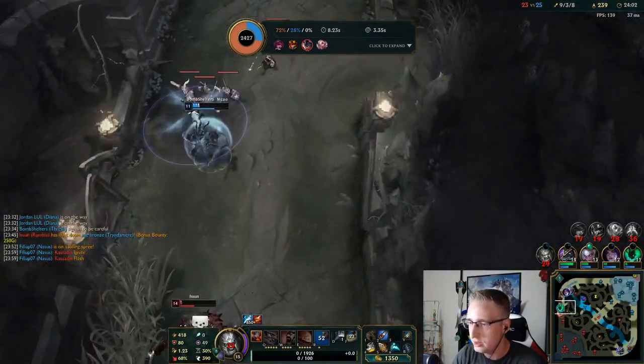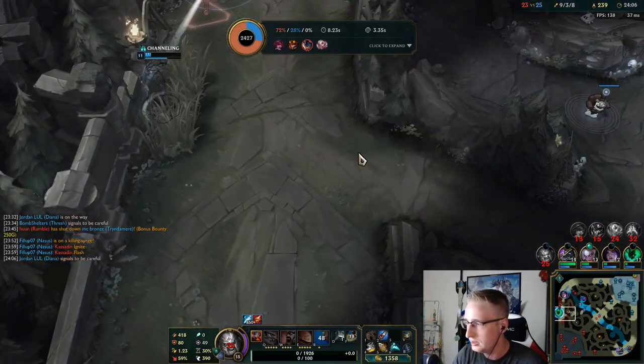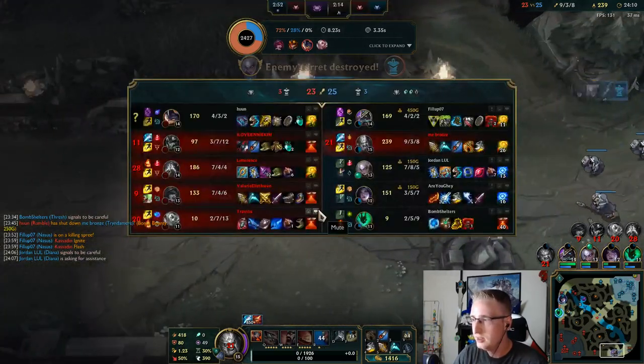Maybe my Thresh got a little bit eager. Okay, he didn't have it. And my Nasus 1v1'd Kassadin — that's a really good sign.